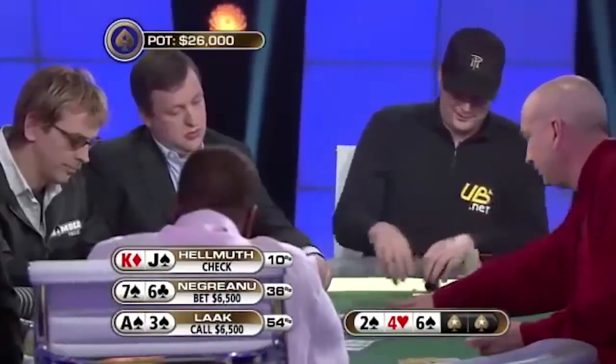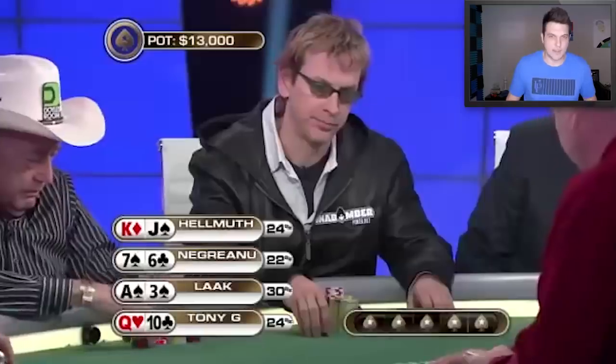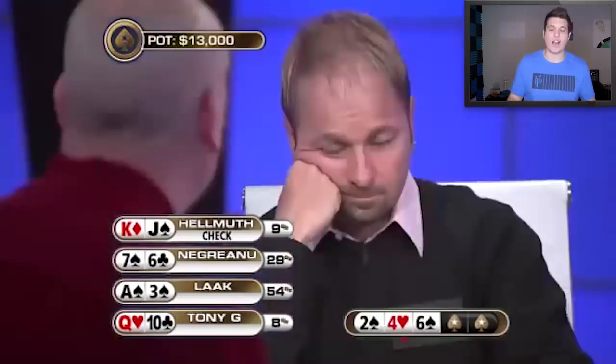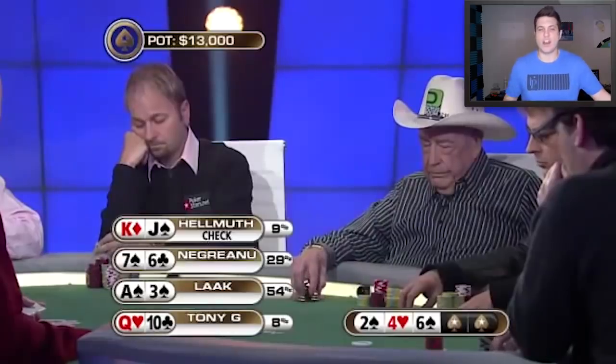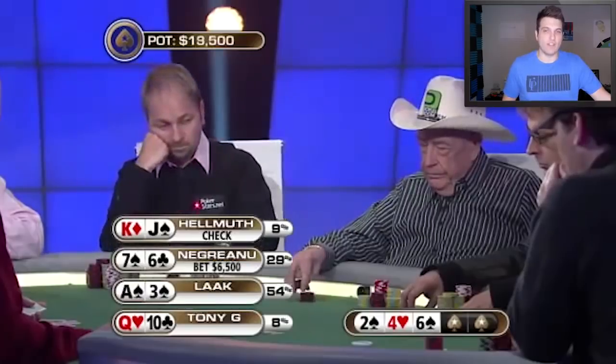Tony G folds. The 6-4-deuce flop with two spades is a pretty decent flop for two of our players. Negreanu moves into the lead with top pair, but it's actually Phil Locke with the most chance to win this pot holding a gutshot and the nut flush draw. Hellmuth checks his king-high, and this is where the hand starts to go off the rails a little bit. Negreanu decides to lead with his top pair into this four-way flop — I don't like this play.